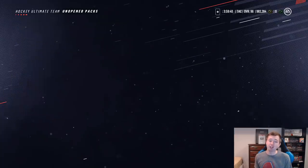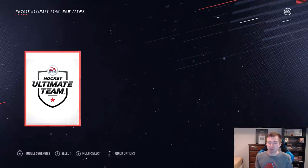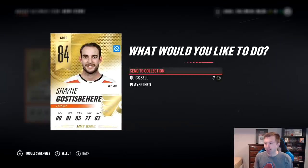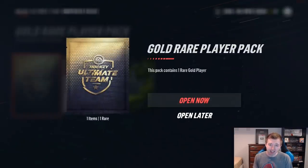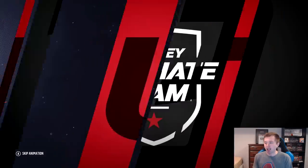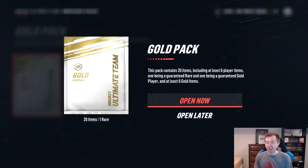I do have a couple gold rare player packs to open up first. Obviously you can't trade these, but if we get like 97 Lemieux or whatever, I'm going to be happy. So 84 goes to the first one, that's not too bad. Honestly, I've been getting mostly 80s in these lately anyway, so anything that could be useful, I'm not going to complain about. A couple Flyers there — I'm not sure there's any really good Flyers in packs right now, but if there are, maybe that's a good sign somebody will get.